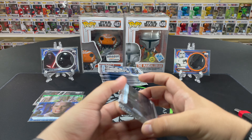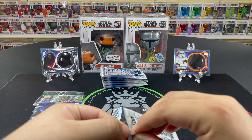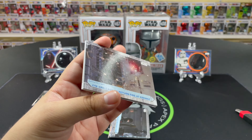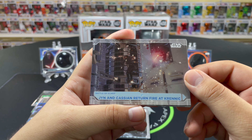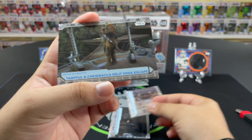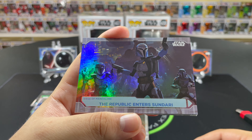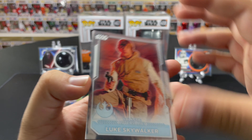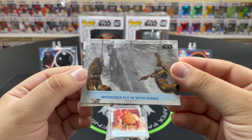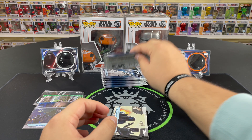Rogue One is one of my more favorite movies — the cinematography, the beautiful shots, just so nice. It's probably one of the first Star Wars movies that really emphasized the beauty and epicness of the worlds and captured that really well. Jyn and Cassian return fire at Krennic, Tarful and Chewbacca helping Yoda escape, a refractor — Republic enters Sundari, nice Bo-Katan with the Mandalorians. Luke Skywalker, Galactic Adversaries insert, Wookies fly in with mines, another Bo-Katan. So we got another refractor — two refractors and two parallels.